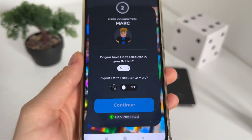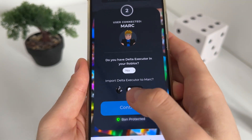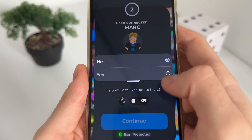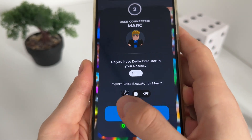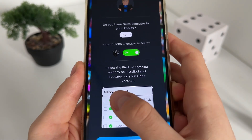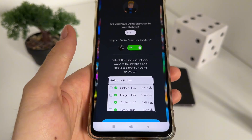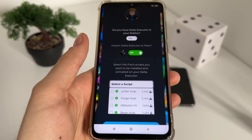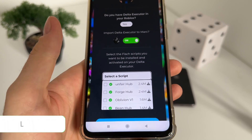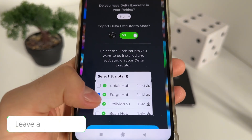Now we'll have to select our executor option. If you have your Delta executor or any executor, click Yes. If you don't have one, click No and import it. We'll have to pre-select the script we want to install on our Delta executor when it gets imported, so that the script gets activated and we can use our fish macro.